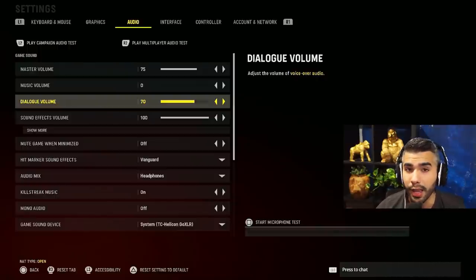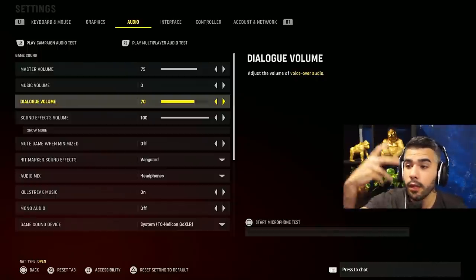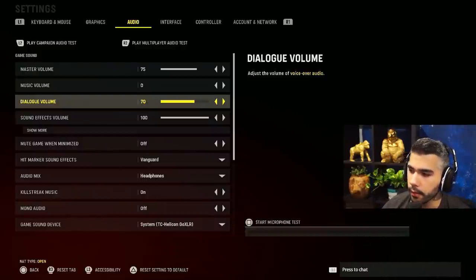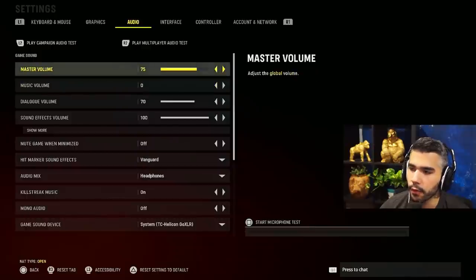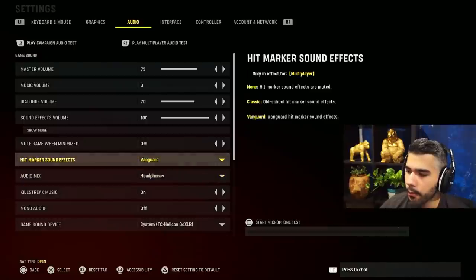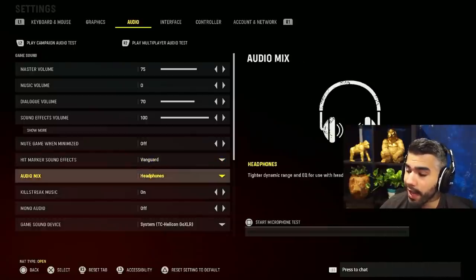For audio: master volume 75, dialogue volume 70. Dialogue volume is actually important — your character calls out things like 'UEV overhead' or 'they grabbed the bomb,' stuff you wouldn't otherwise notice. Keep it a bit lower than other volumes though. Sound effects volume: 100. You can adjust master volume based on your setup. Hit marker sound effects: Vanguard — I care a lot about that.